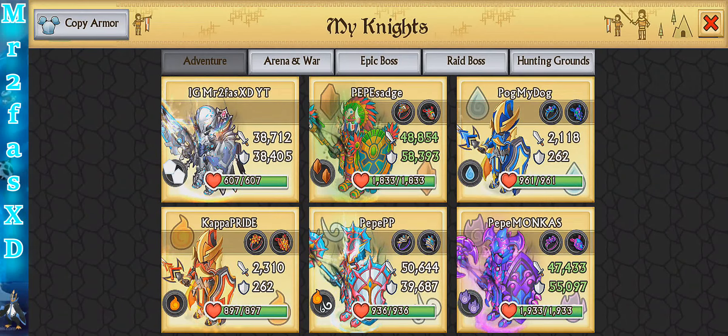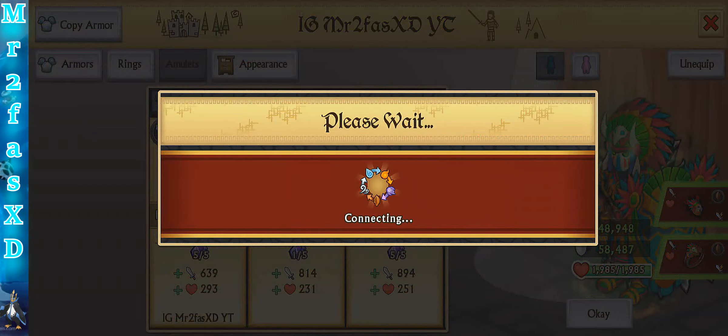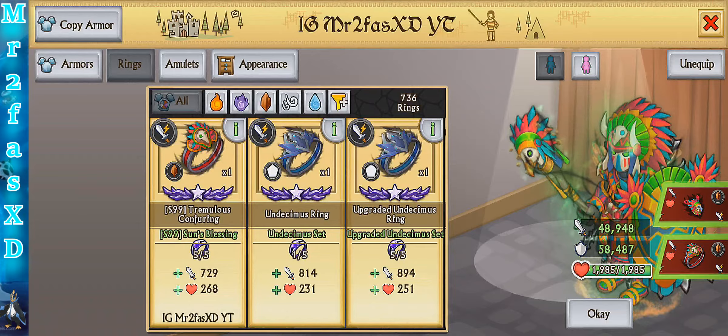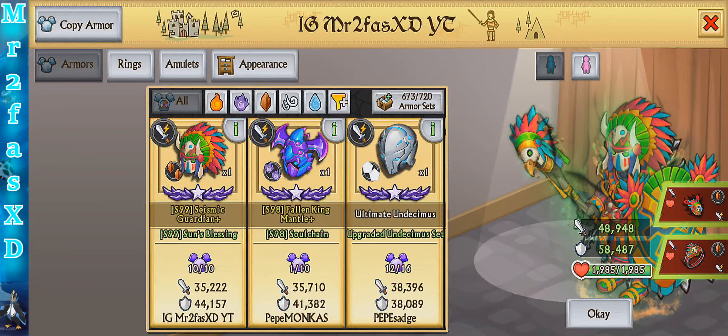Let's see what it is now — it's 49k attack and 58k defense, almost 60k. Apparently the dual air elite armor is supposed to have 60k attack, which is more than the fire attack — that's very surprising to me. Let's put on our main knight and see: 49k attack and 58.5k defense. That's a lot — pretty damn strong when it comes to defense. Maxed out the ring, maxed out the amulet, and maxed out the armor.